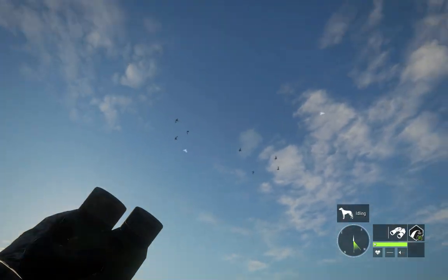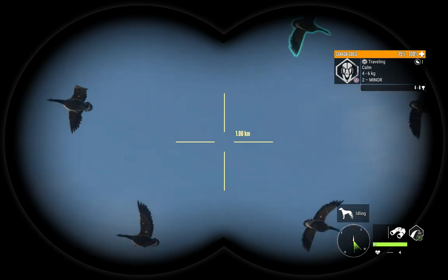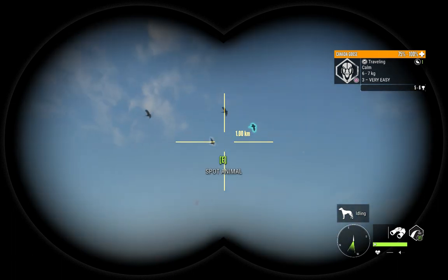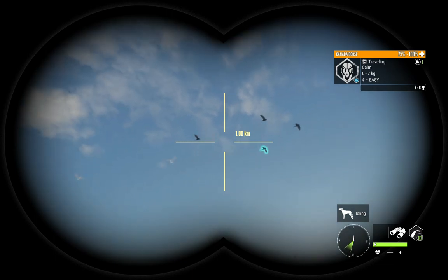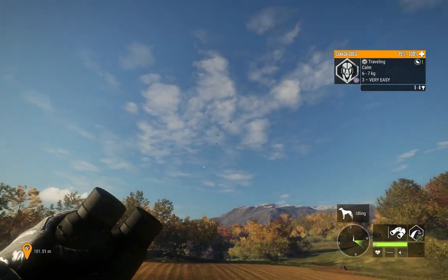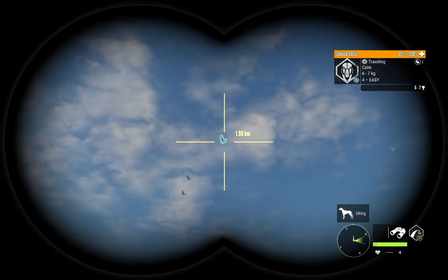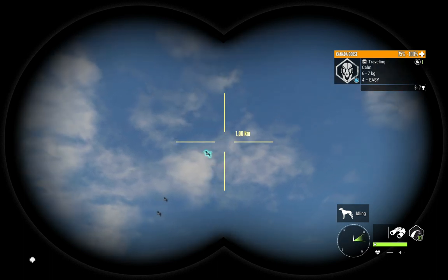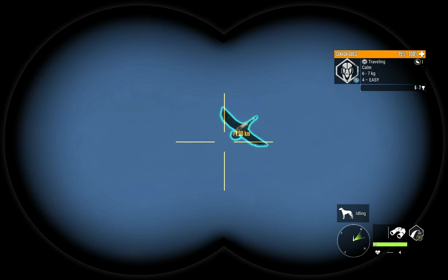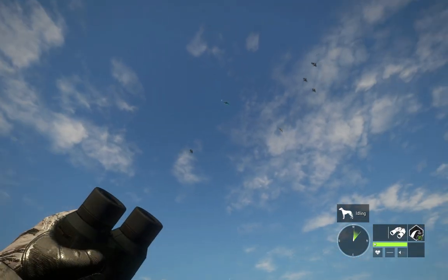Some geese are coming in — first thing I like to do is spot them in case there's something special. There's a level four, we're getting quite a few fours. I've been trying to pick just the fours out when I can. I'm going to be doing a video using Brim's tactics on geese — I have a viewer who's had amazing success using his strategy — but today we need to unlock the handgun.